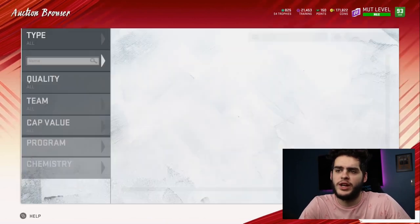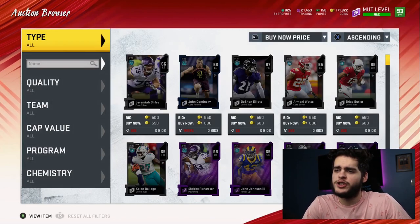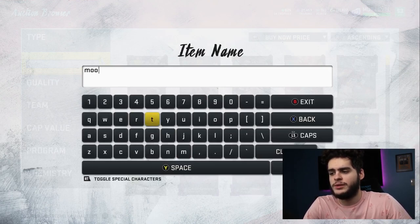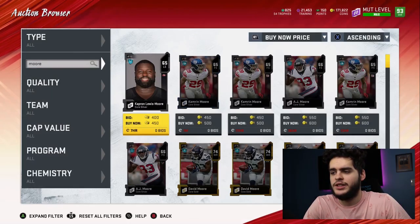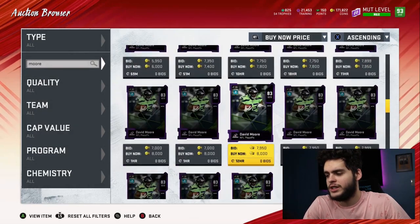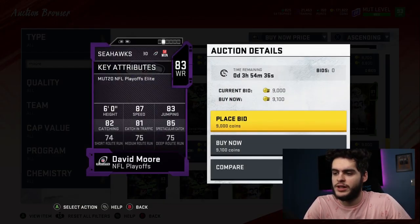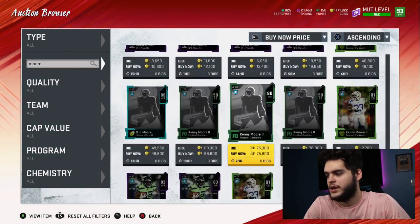Let's get into it — starting at number 10. Head over to the auction house so you can see exact prices. The first guy is a new addition at number 10: DJ Moore with his Team of the Week card, looking really really solid.